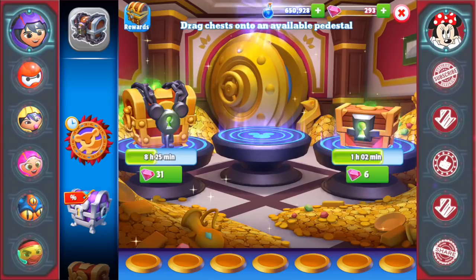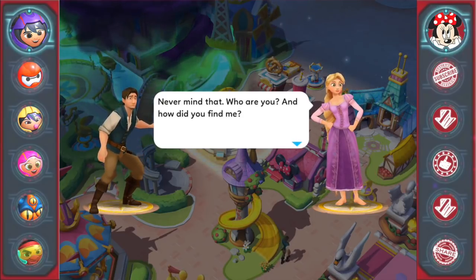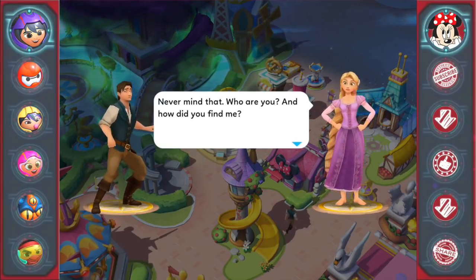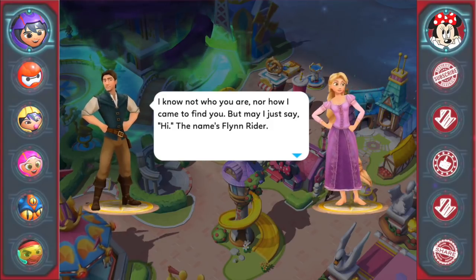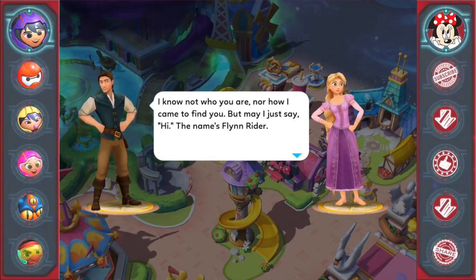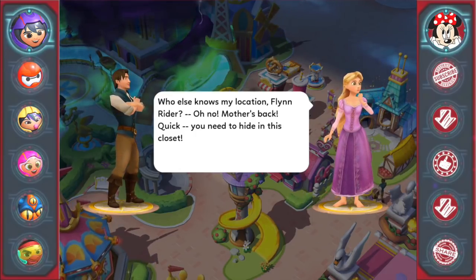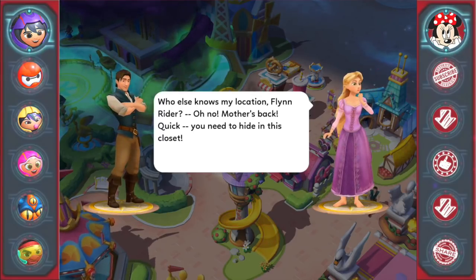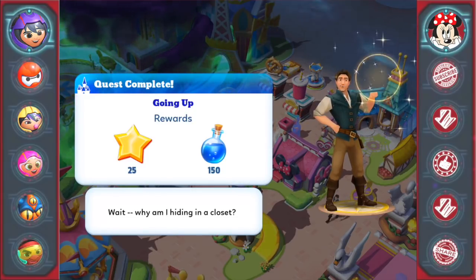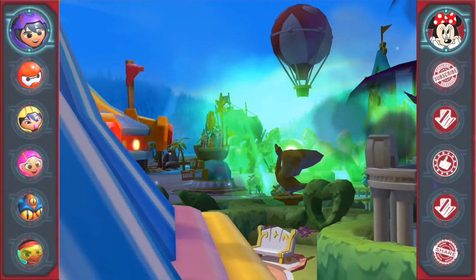Flynn and Rapunzel dialogue! 'You must be the one with the frying pan.' 'Never mind that — who are you and how did you find me?' 'I know not who you are nor how I came to find you, but hey, the name's Flynn Rider.' 'Who else knows my location? Oh no, mother's back — quick, you need to hide in this closet!' Quest complete: Going Up. 'Wait — why am I hiding in a closet?' That was awesome — such dialogue straight from the movie!